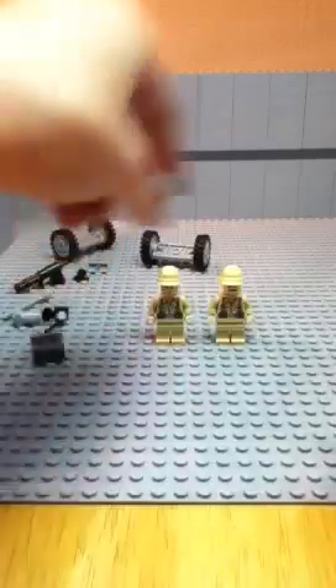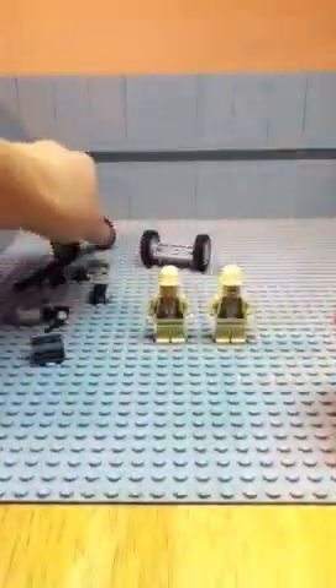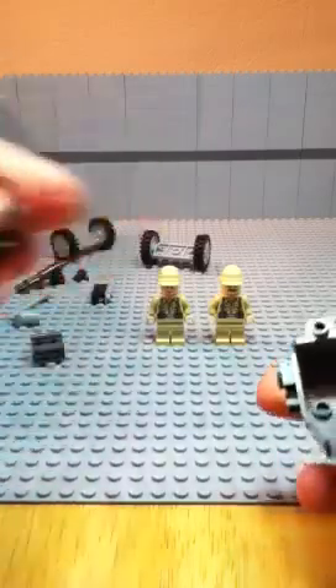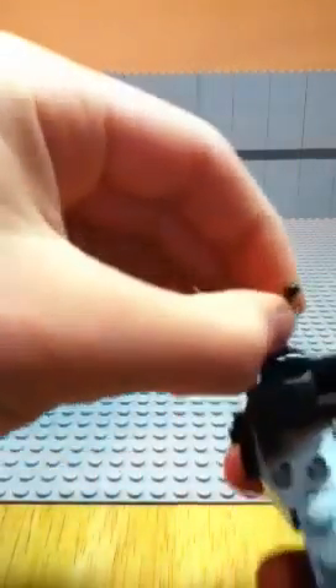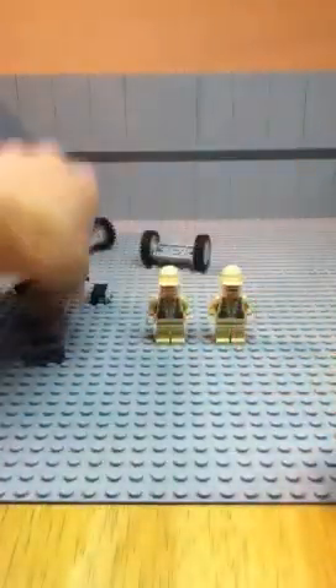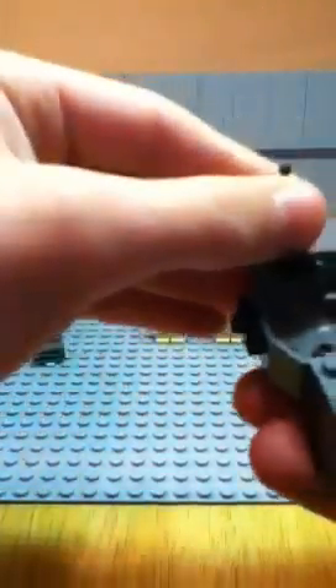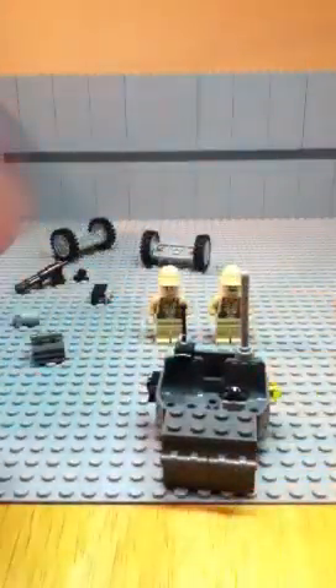Then what you do is get the steering wheel and put it right in there. Then you want to get this piece with the antenna on it and stick it right there — stick the antenna up straight. Then get this little antenna piece and stick it on there. I'll give you a look at what it should look like while I gather the next few pieces.